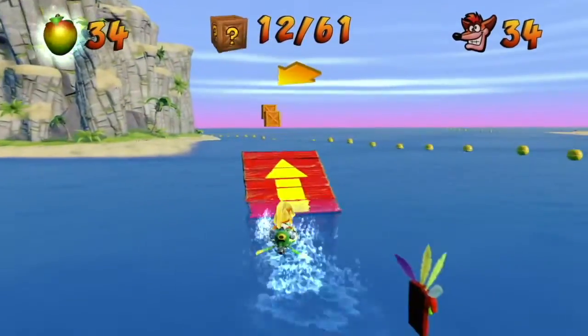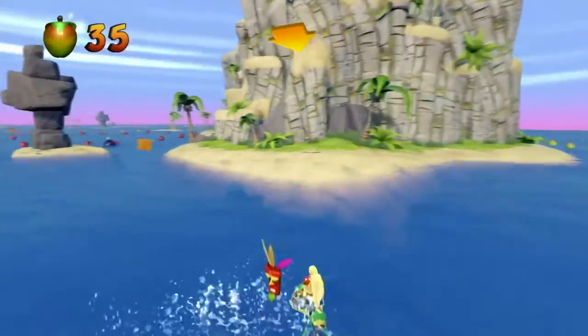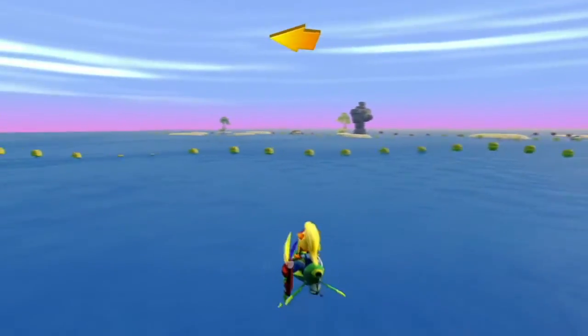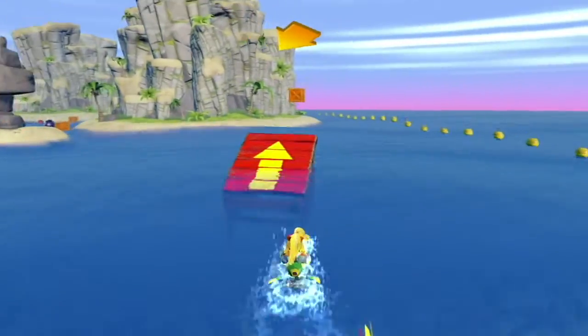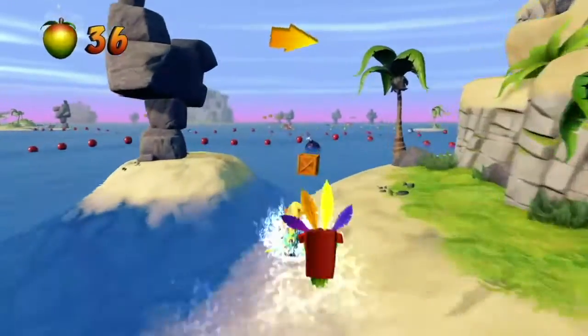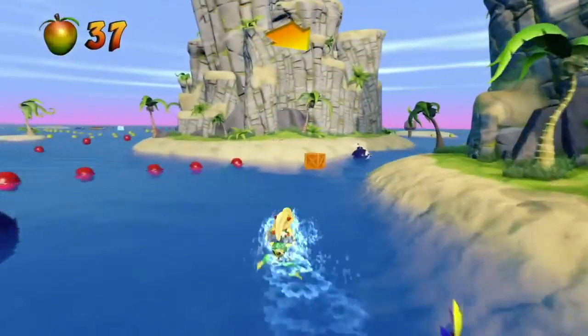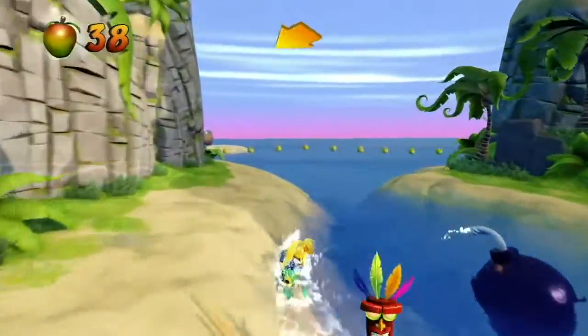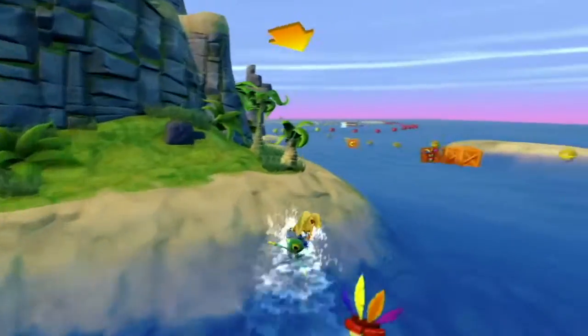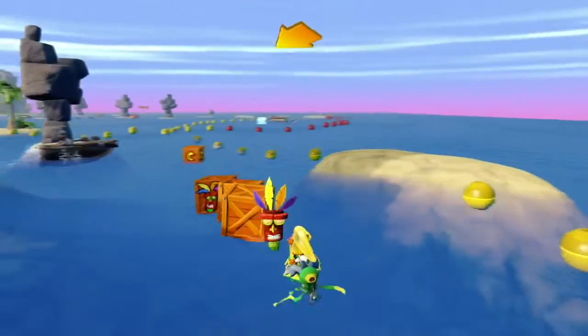Evil seagulls! They will kill you! This is a refreshing start after we did the hot cocoa level, because this is a level that actually has a linear pathway that you can identify and follow. Because it actually exists.